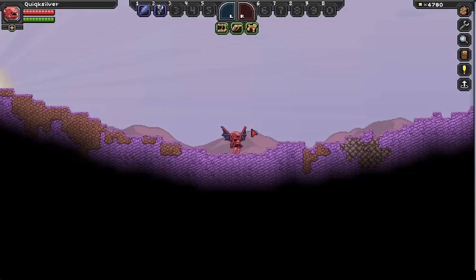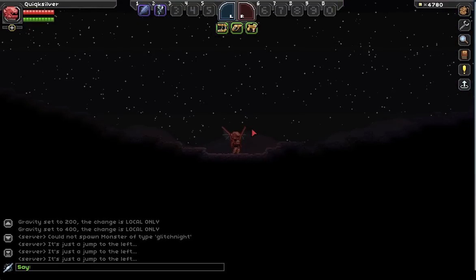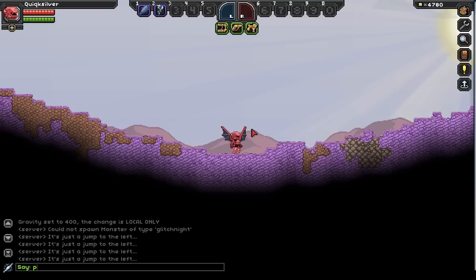So the other one is time warp. Time warp essentially just jumps the day ahead — you can only go forward. So we're going to do it by 200 seconds. You see it gets dark, hit P, and it jumps into the next day. The day length depends on the planet, so it's kind of hard to give an exact amount of time. You're just skipping ahead — that's time warp.